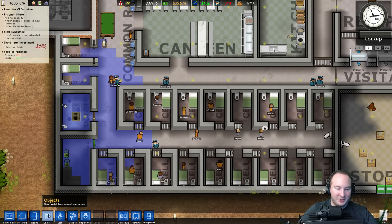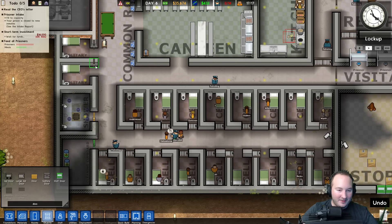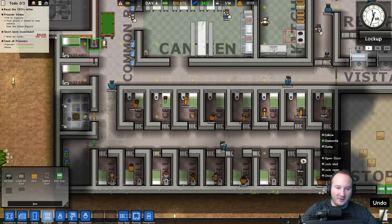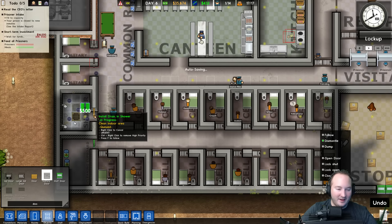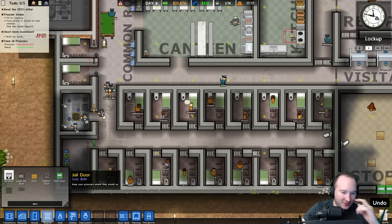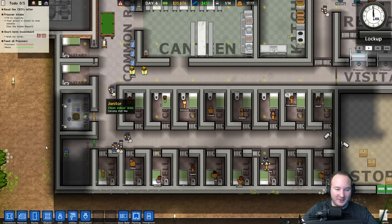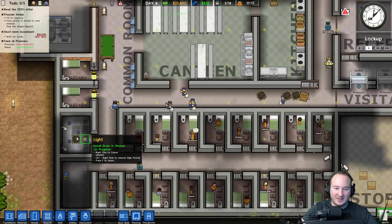Is there a shower door? Let's look up solitary door. These are the wrong types of doors — let's dismantle those regular doors and put solitary doors in both of those. And here come the drains being installed. The drains should stop the flooding. Once those are done, go back to objects, door, solitary door — boom and boom. That way it's an actual solitary room.